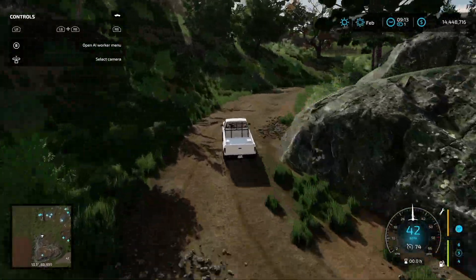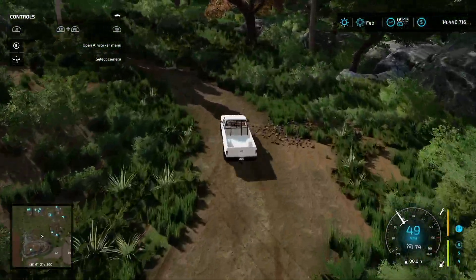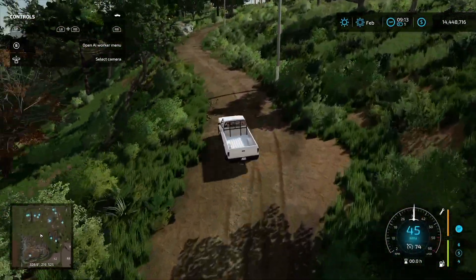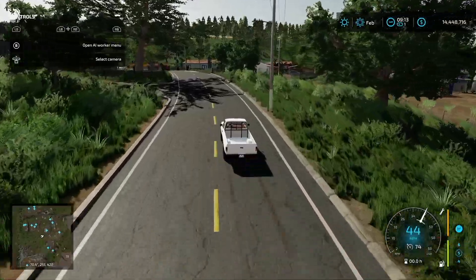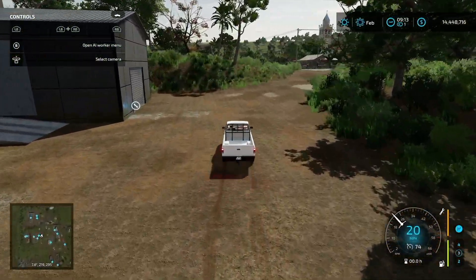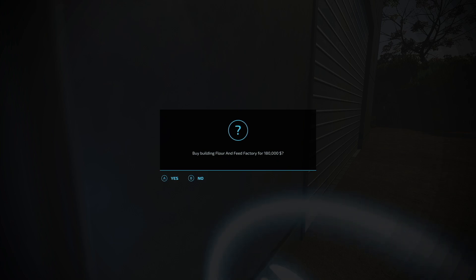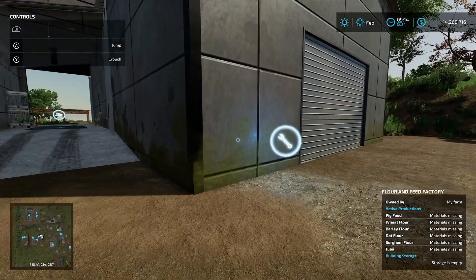Making our way back up the mountainside and backtracking to our very first production point: the Flower and Feed Factory, which costs $180,000 to purchase. Here you can make pig feed, flour — the typical flour we're used to — and fuba, which might be something like a corn flour. I'm not 100% sure about that, but there is something to make here. Inputs are right here and output is around the back.